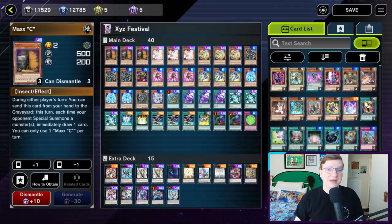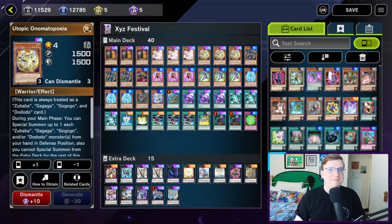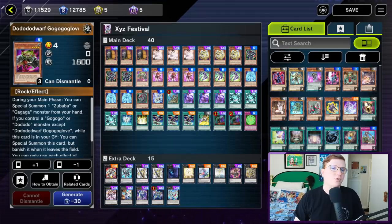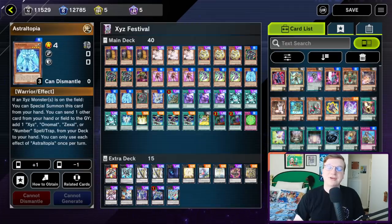First up, the Master Duel staples: 3 Maxx C and 3 Ash Blossom. After that, the Onomats: 3 Utopic Onomatopoeia — you can shave one of these if you're looking to save money — 3 Zubaba Bancho Gagaga Coat, and 1 copy of Dododo Dwarf Gogogo Glove. This can go up to 2 if you shaved one of the Utopics. After that, we've got 3 Armsage and 3 Ascend Sage, followed by 3 Astraltopia.